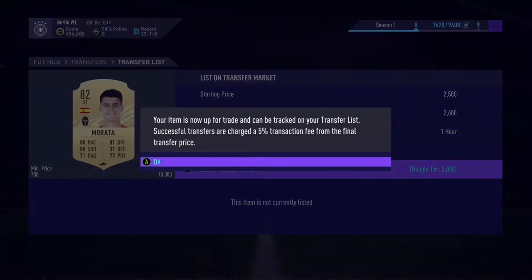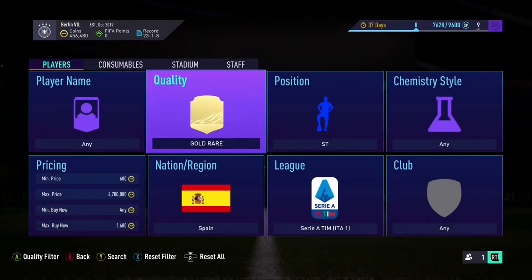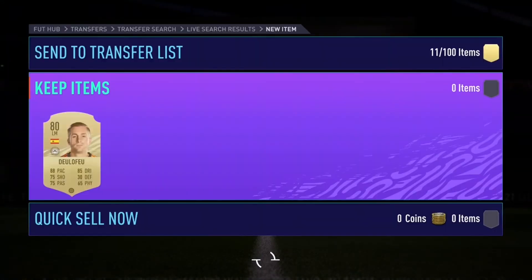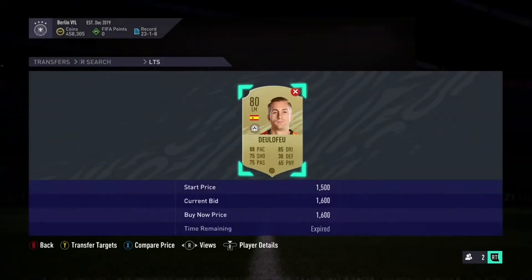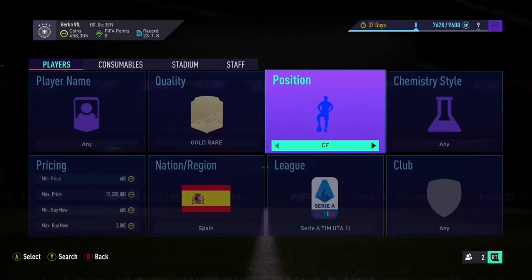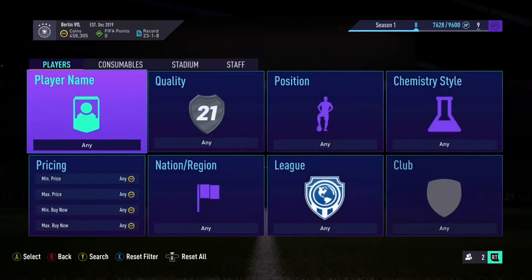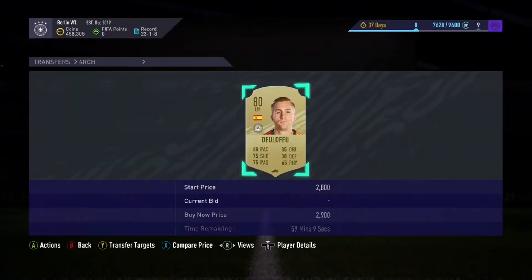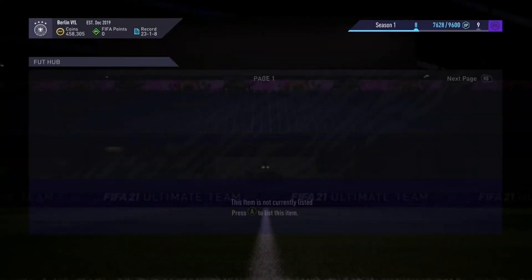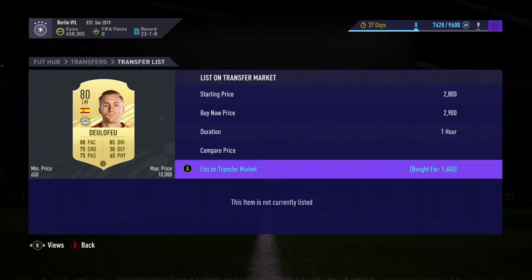We'll list him up for 2.6k — should sell pretty quickly. Here's an example of another player you can snipe with this filter: Dela Feo. We picked up the first Dela Feo for 1.6k — missed one earlier for 1k. Dela Feo looks to be worth around 3k, so listing up for 2.9k you can sell instantly. Bought for 1.6k, listed for 2.9k — that's 1,300 coins profit.